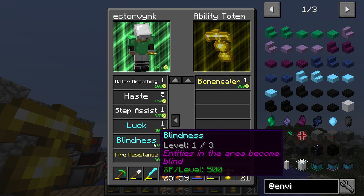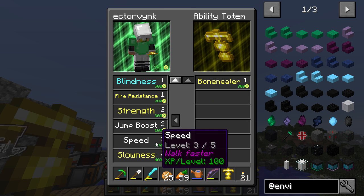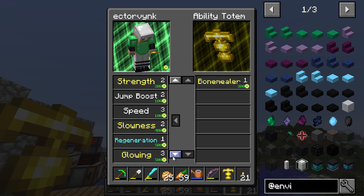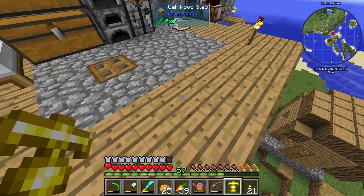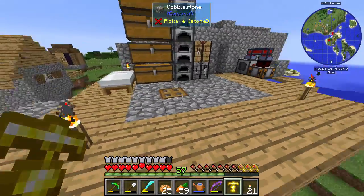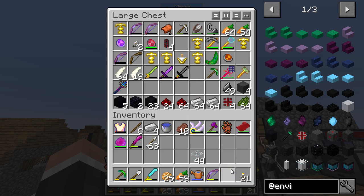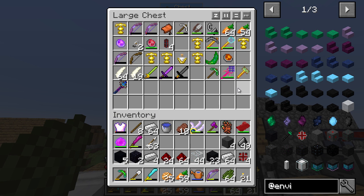I put blindness on — entities in the area become blind, that's kind of cool. I put fire resistance on. Speed — I've got three. Two slownesses, so entities are a lot slower. Regen just once. I've got all three glowing levels. I should have enough stuff — I've got four null modifiers now. We're making this Environmental Tech stuff. I think I need diamonds as well — I've got 37 diamonds, which should be enough.